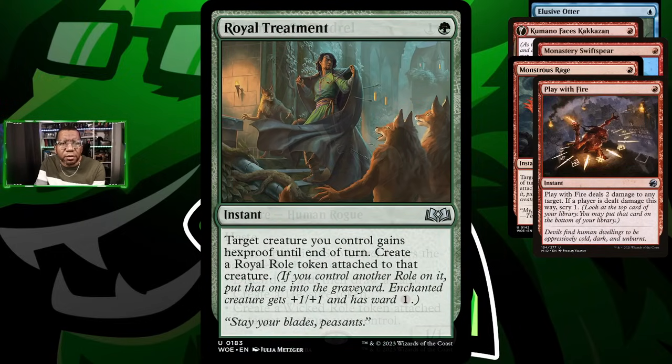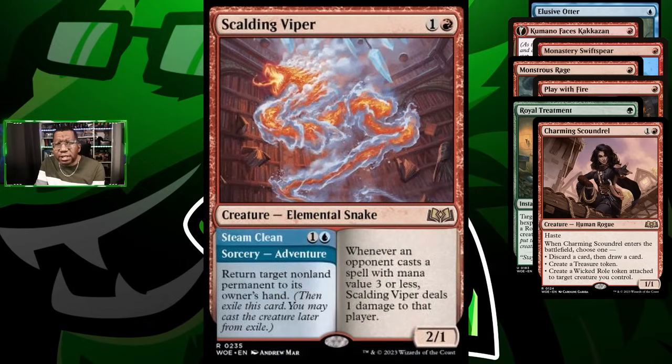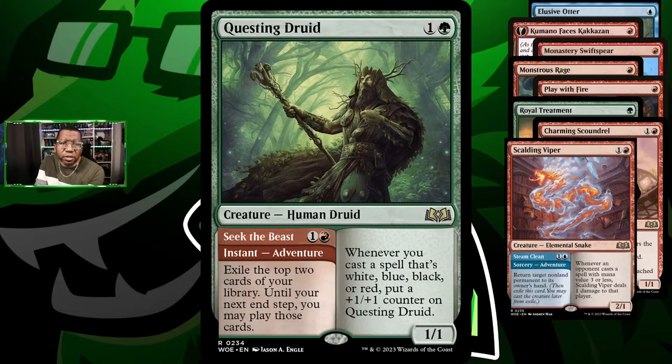We're trying a couple copies of Royal Treatment just to protect our key cards. Of course Charming Scoundrel — this can help us find more cards and give us treasure to make casting stuff easier. One card I haven't played this season is Scalding Viper, which has an adventure side that can return a permanent to its owner's hand, and when in play it's a 2/1 where every time your opponent casts something costing three or less they take a point of damage. No idea how good it's going to be, but I've been wanting to play it.